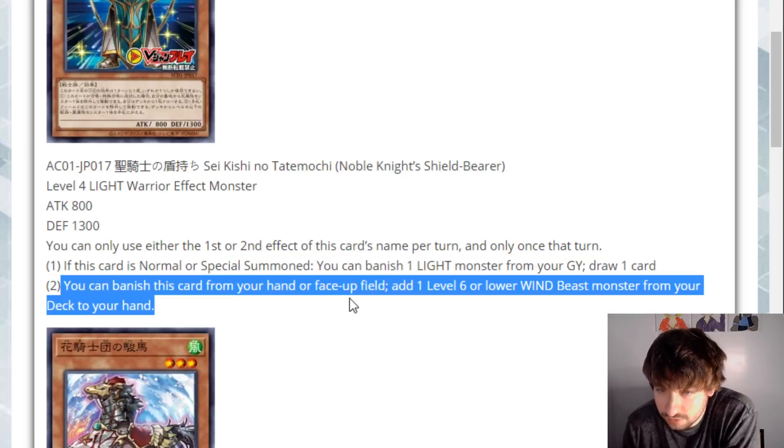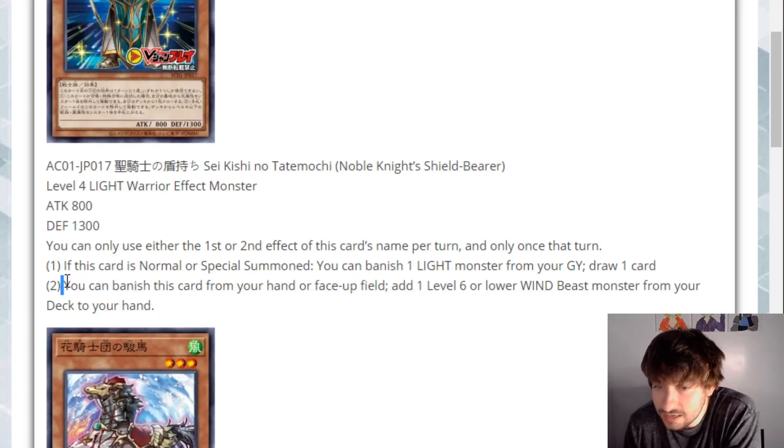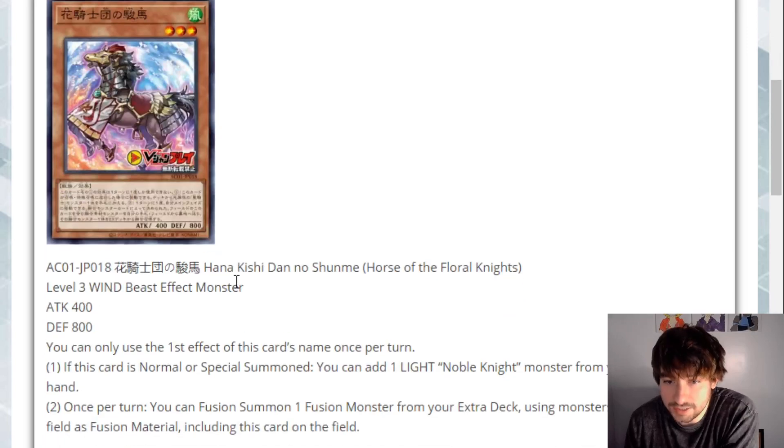You can also banish this card from hand or field to add a level six or lower Wind Beast monster. Just banish it from hand or face-up field — Wind Beast, that's so specific. But I'm guessing we'll just see that with the rest of the archetype. It's a searcher from hand or field. I like it. Very nice.